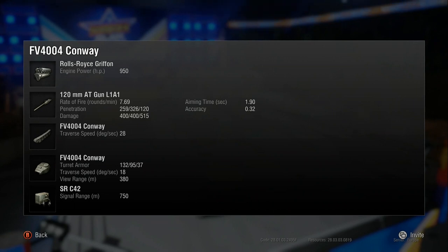1.98 second aim time, which is fantastic. It's got 259 pen and 326 premium pen, which is very, very good. The rate of fire is fantastic DPM. It's got 380m view range, which is really good for a TD - means you don't have to run Binocs.